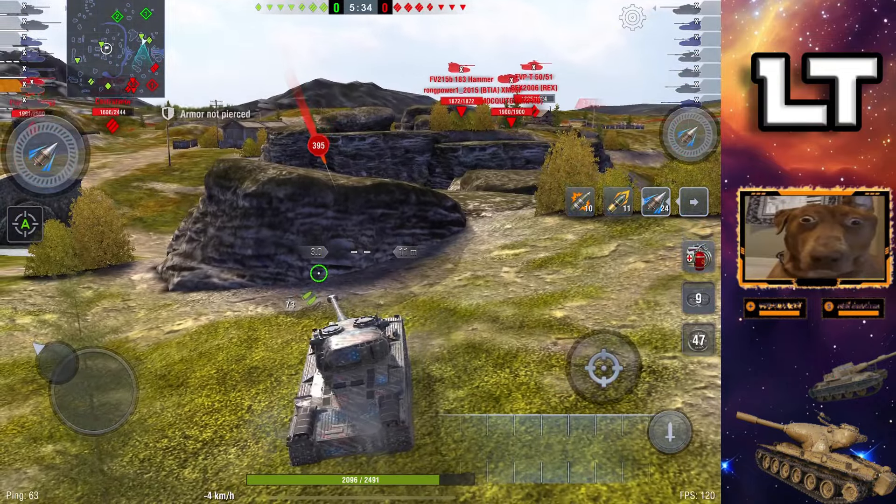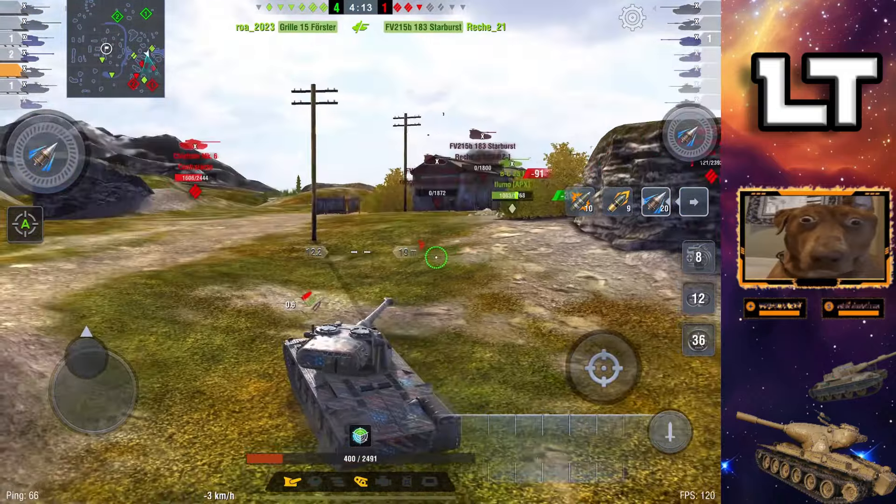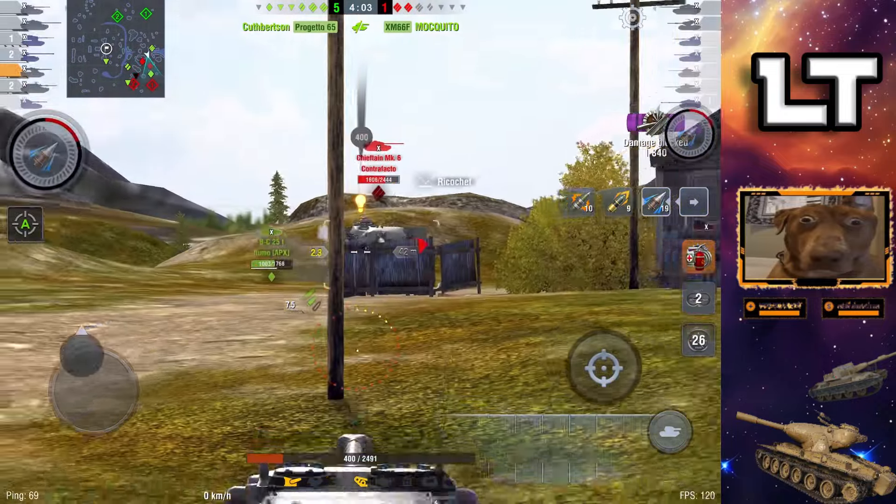He wanted to back up to use more gun depression and manipulate the angle, but I wasn't going to let him, so I backed off and he came closer. We easily get that one-versus-one victory with one shot. I can push but I have the threat of the Yoh looking at me. I didn't notice I had a bad gun — that shot was inaccurate because of the broken gun. But we were able to get a decent game, still doing 3K damage in a stomp. A win is definitely much better than a loss, and that's what I play for.